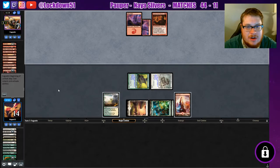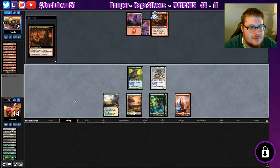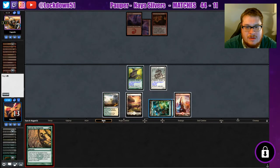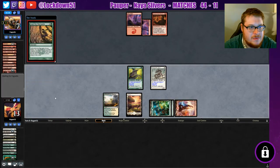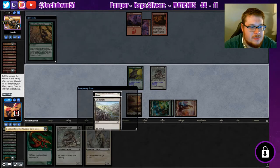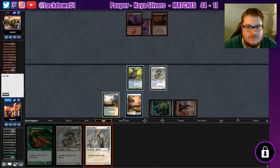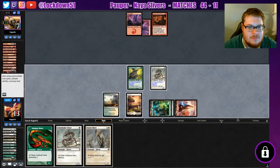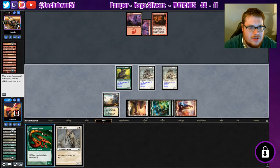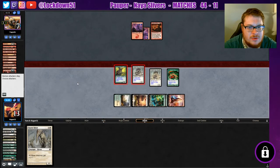I think they're bluffing a mountain in their hand right now — I think they drew that Chain Lightning and they're bluffing a mountain. Alright, we're getting re-rolls. Give me something good — alright, I'll take it. Is it time to be aggressive? I'm actually just gonna go with these for now, continue to attack in. Next turn we'll drop the lord and hopefully finish it off.